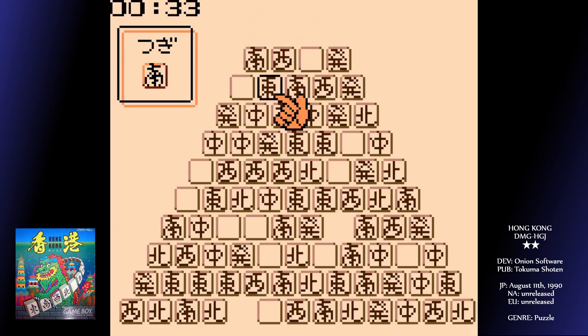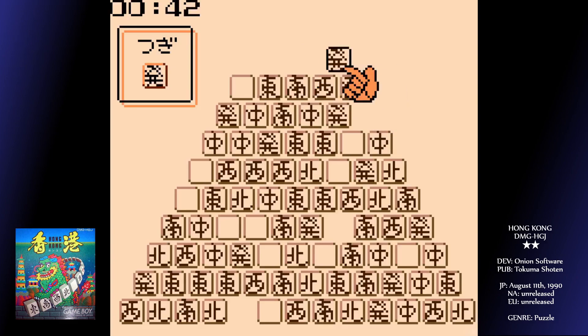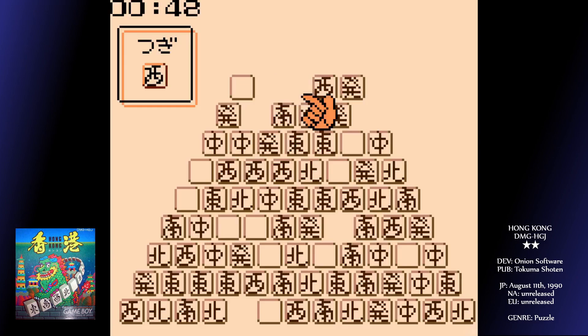It stands to reason you need to work from the top down as much as possible, only taking tiles from within the structure if there are no free alternatives higher up. It might be possible to pick ones from within a wide structure, Jenga style, as long as you're careful. Taking tiles that are more surrounded grants you more points, if that's important to you.